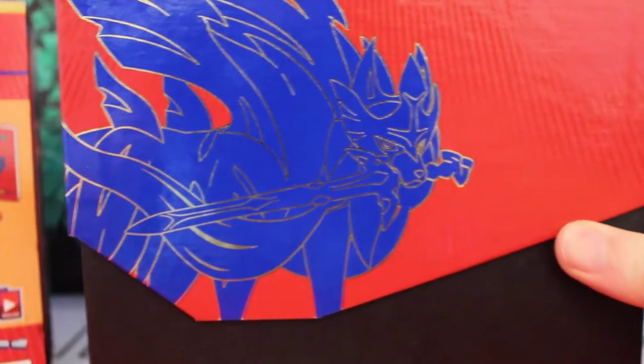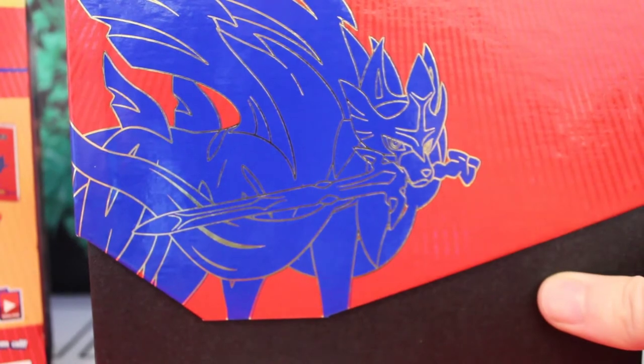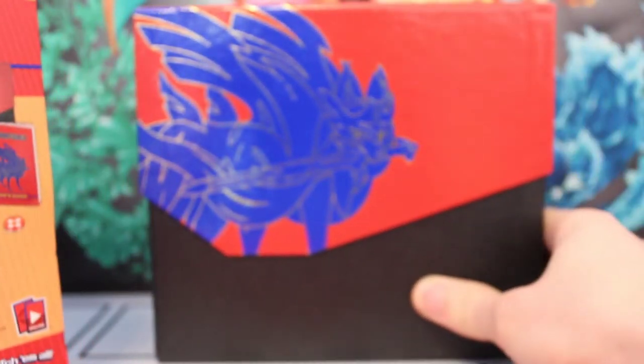Let's have a look — we'll pop it out. Very nice. Zacian on the side of this red box; it's a blue Zacian even. There's a sleeve which has artwork inside: there's a Snorlax, a Zamazenta, and another kind of Snorlax — not all the same Snorlax. You can open that and put it on your wall or whatever. Cool stuff.